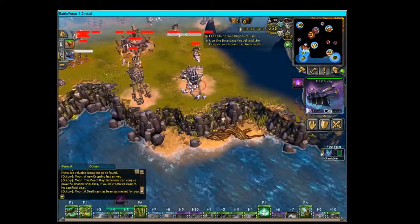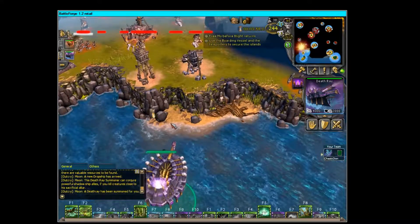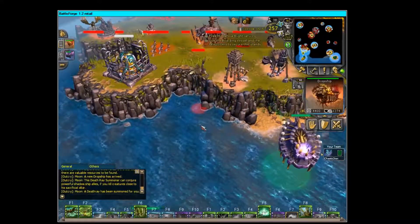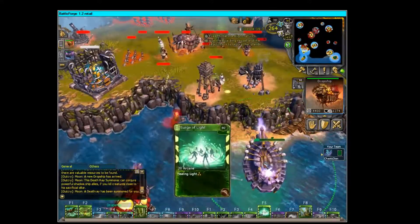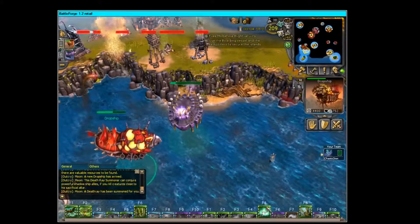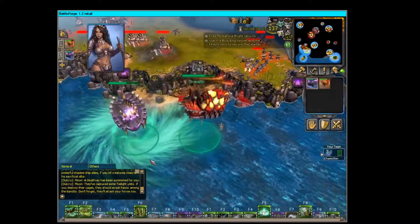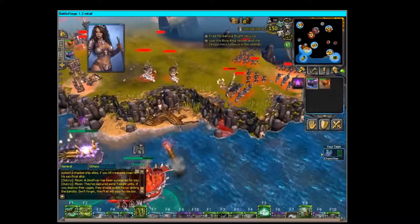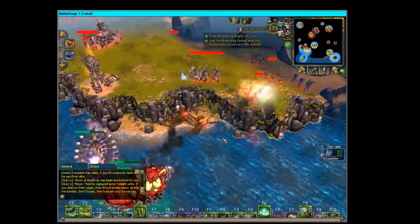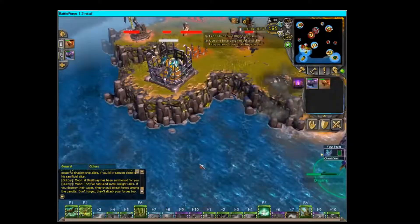Bring your Death Ray into the well — it will start healing. It'll heal as long as you have a friendly unit right on top of it. After that, try to kill the right side. If I were you, try to kill the bomb on the left side before you try to free the hostage — Mutating Frenzy I think it's called — and then go ahead and clear the whole camp.